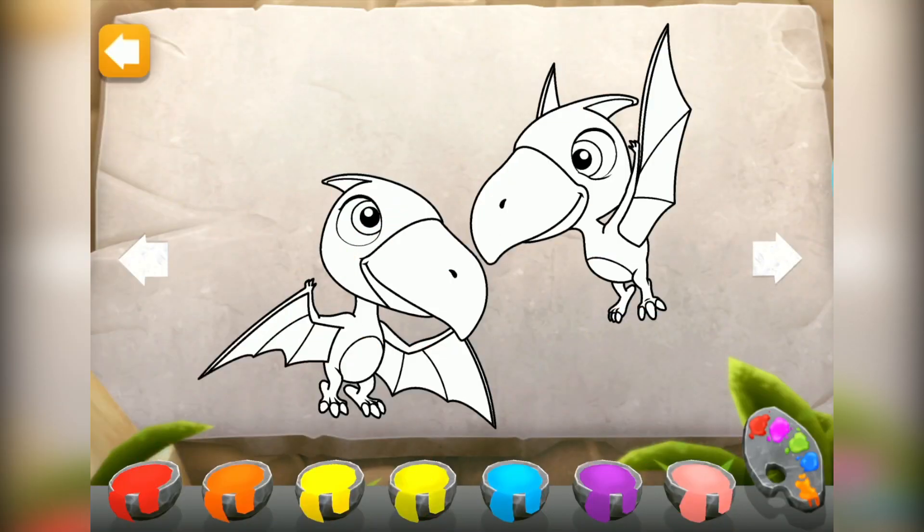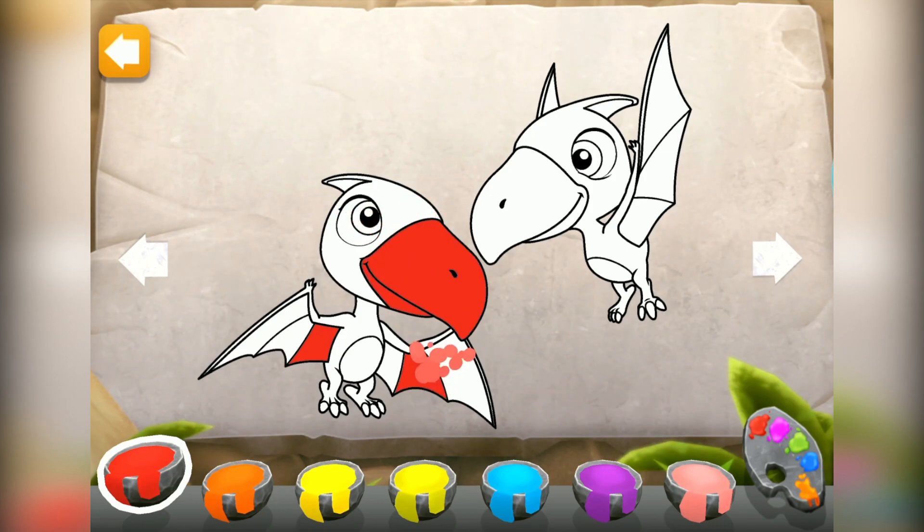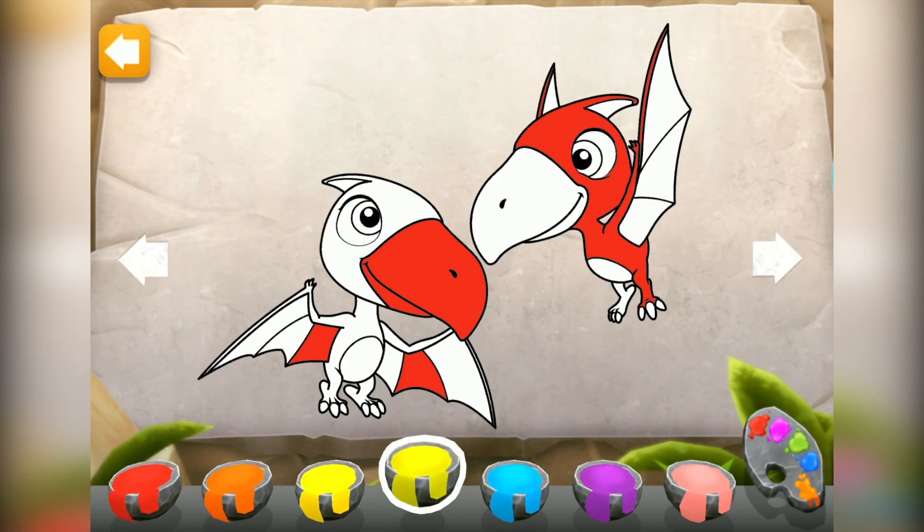You won all the prizes for all the pups! You can keep collecting pup treats to win super treats! Tap a color to choose it. Then tap a piece of the picture to paint it. Easy as pie! You can switch your colors by tapping on the palette button to the right.